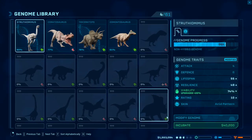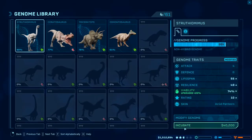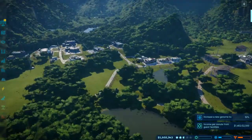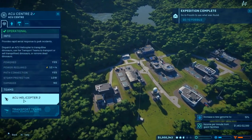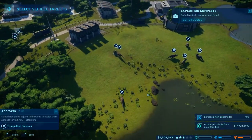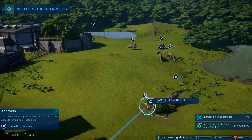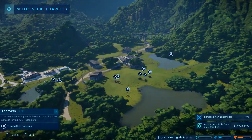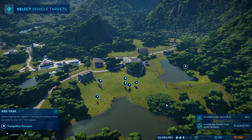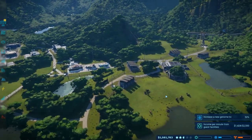Now we need to put you to sleep and transport you to a new location. I might get a couple more of those on the go at the same time — incubate one more. They should be ready. Let's go get our helicopter and put them to sleep. We need to increase the rating. We're waiting for fossils to come back and you're going to put that one to sleep, which is good.